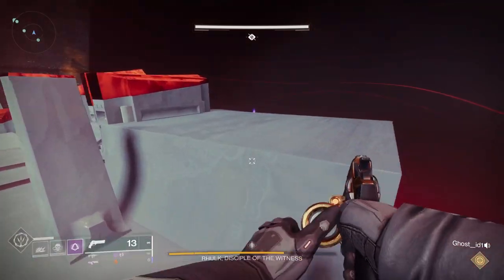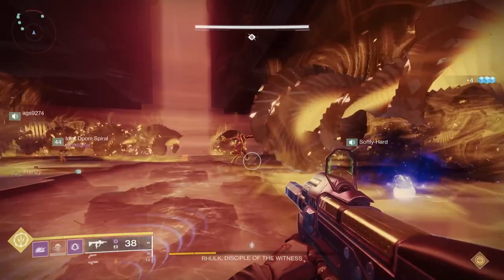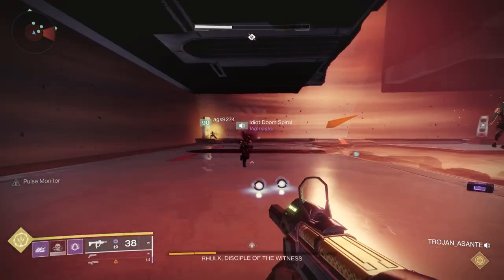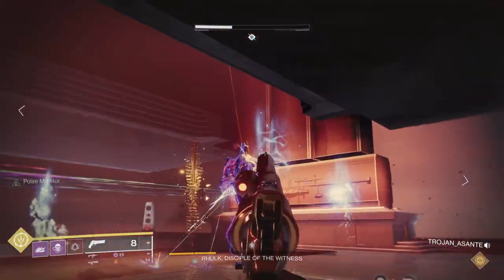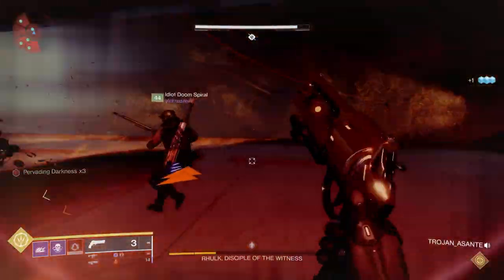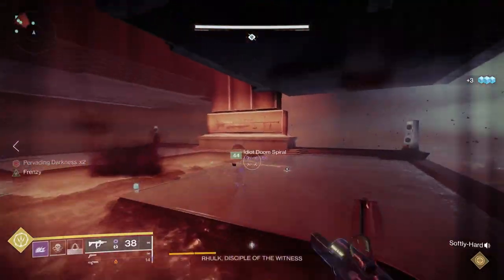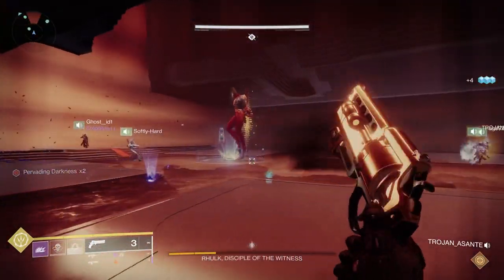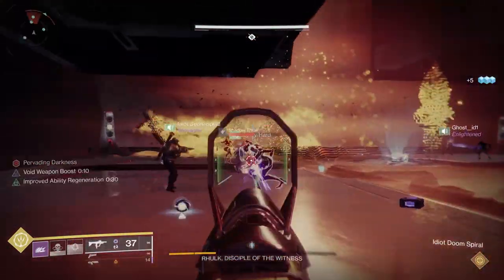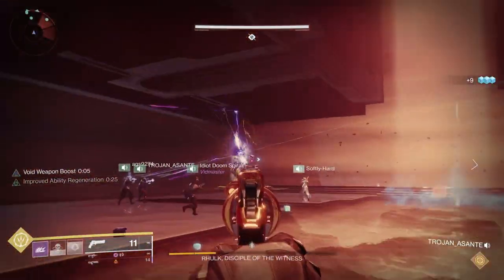Once you complete one phase, you have to go back down the stairs and do the first part again. At the very end, if you get his DPS down to that very last sliver on his bar, like most bosses, there'll be a last stand. At that point it'll begin putting pervading darkness on you. When it gets to 10, your entire fireteam wipes. So that's where it's really good in that last phase to save any supers or heavy weapons so you don't wipe after all that effort finishing the raid.